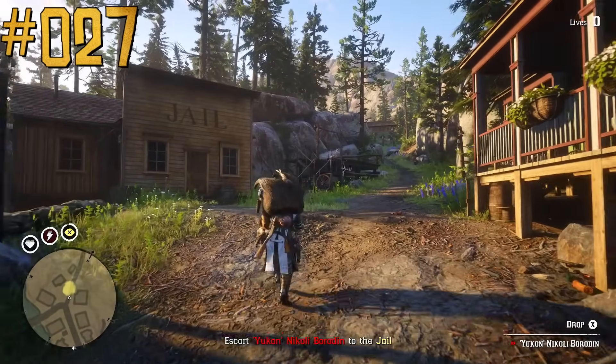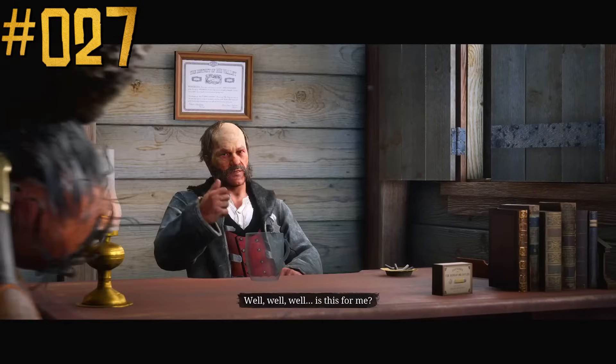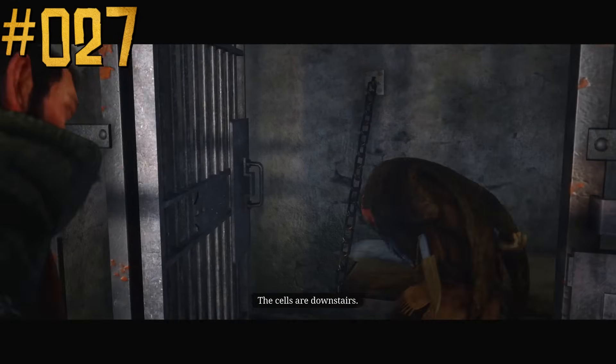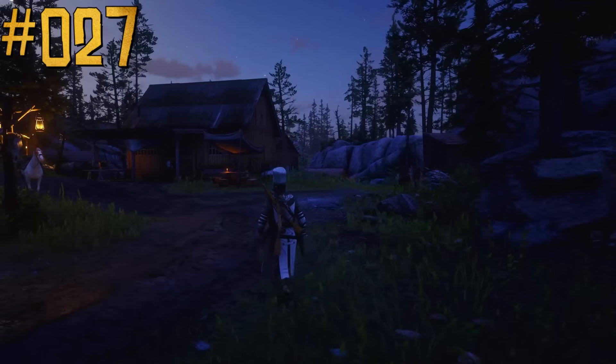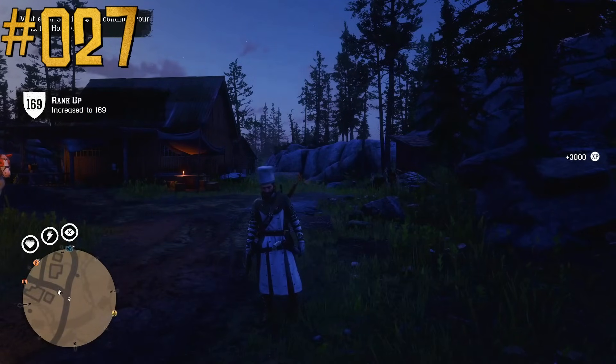Payout in most Red Dead Online missions and activities is based on time spent on that mission — the more time you spend, the more money, gold, and experience you will receive. However, maximum payout is for 30 minutes spent in a mission; spending more time will not increase it.